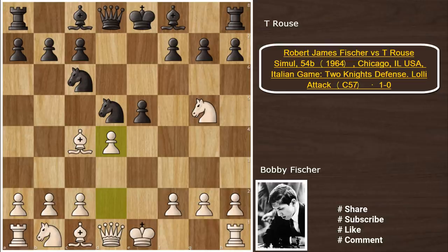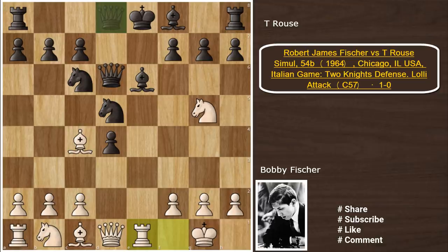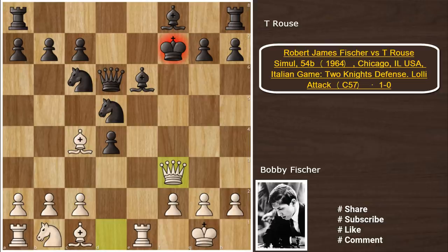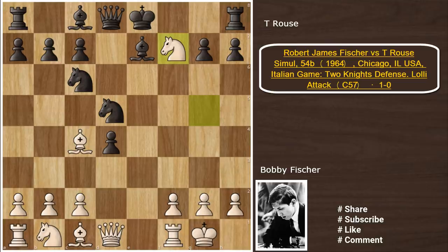So going back to the game — after d4, the Lolly Attack, black captured on d4. Now Fischer castled, and Be7 was played. In this position, Be6 is now bad because of Re1, and say you play Qd6, but now we can go for Nxf7 which is just brutal.